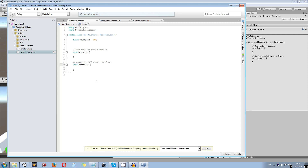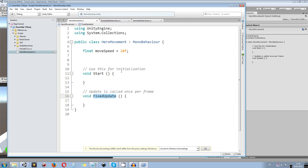Instead of Update we're going to use FixedUpdate since this type of physics movement works better there. I get rid of Update for now — we can add it back later if needed. In FixedUpdate we create two new float variables: the first is moveX, which equals Input.GetAxis("Horizontal"), and the second is moveZ, which equals Input.GetAxis("Vertical"). Note that in Unity the z-axis represents forward and backward, which is different from 3D modeling programs — that trips up a lot of people.